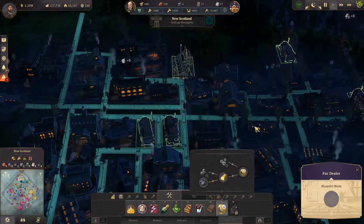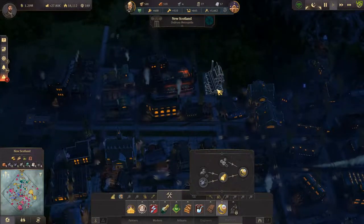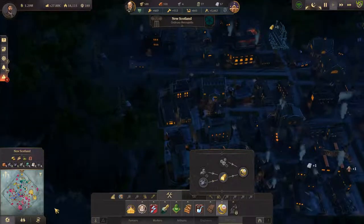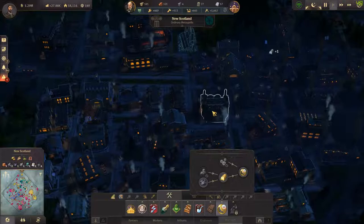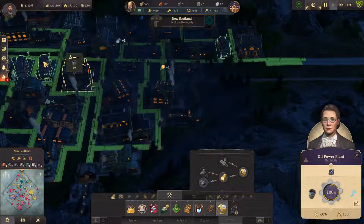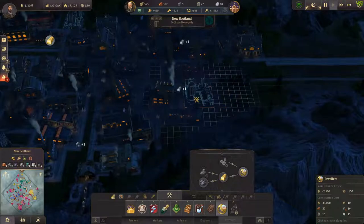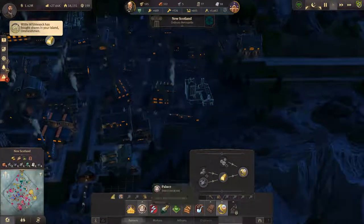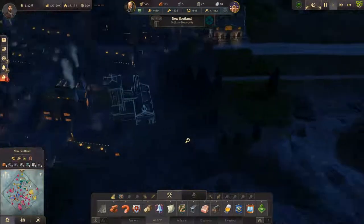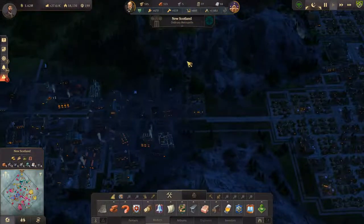What's this? Fur dealer — I was gonna send furs over. There's our... this reaches influence all the way over here, which is nice. Workers — let's get a brick road across there. Looks like it is connected, which is nice. We'll just have to wait for this to build up and then we'll be able to build it.